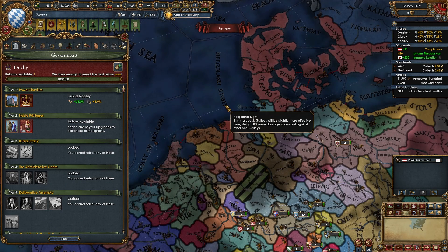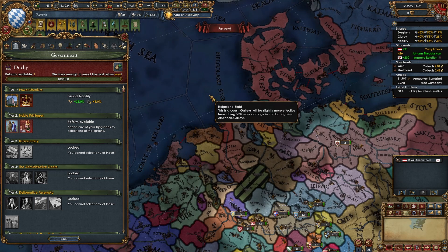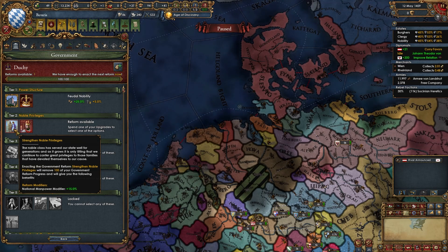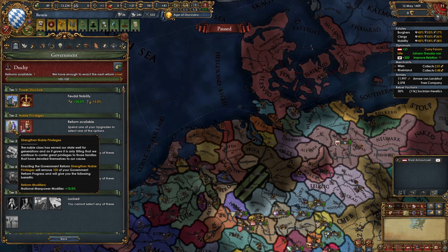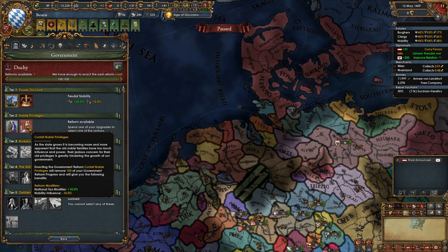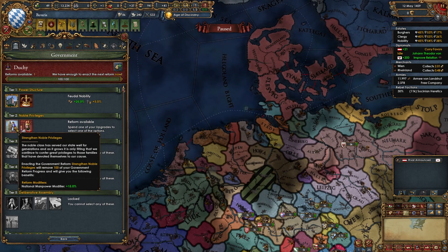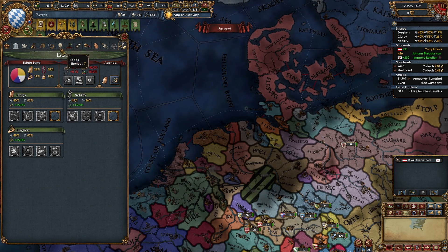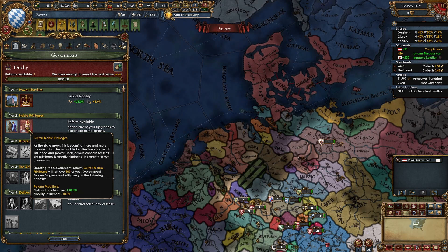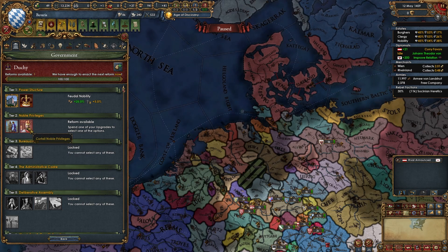For your tier 2 government reform, it's honestly not that simple as Bavaria. We're struggling with manpower right now, but soon we'll be becoming emperor and the manpower from that is insane, so the plus 15% won't do too much. If you don't care about being emperor, go for Strengthen Noble Privileges. But in this guide we'll be focusing heavily on being emperor, so we don't really need it. The plus 10% tax isn't strong, but it could help in the early game. If you're already emperor you might take Curtail Noble Privileges. If not, you might take Strengthen and swap to Curtail later. It's pretty much your choice as any nation going for HRE emperor.